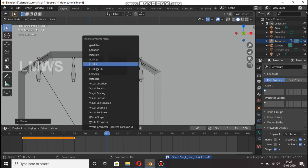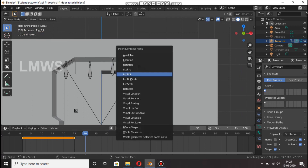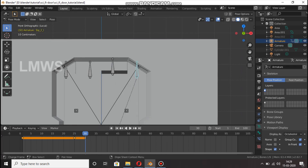Now I will do location and rotation. If you open this, you will start at this time. So if you select location and rotation, you will set the keyframe at this time.